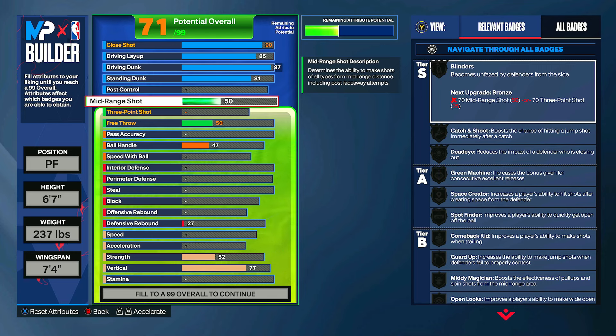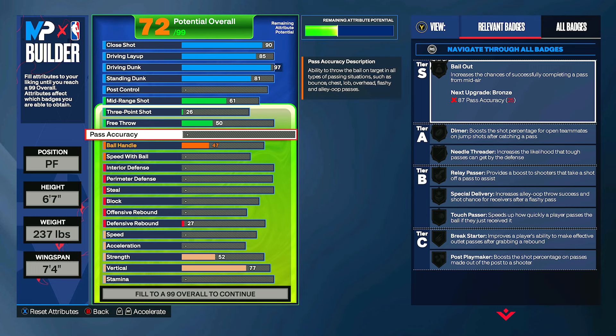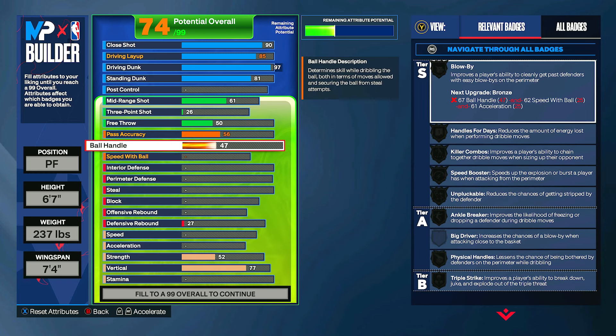For shooting, the mid-range you can just put up to a 61 — not much of a shooting build, but you should be able to make some wide open mid-range shots. You get a few badges onto bronze as well. For the three-pointer and free throw you can just leave those. Go straight down to playmaking — for pass accuracy you can put this up to a 56, which gives you Dimer on bronze and it'll make sure you're not throwing the ball out of bounds when you try to pass.